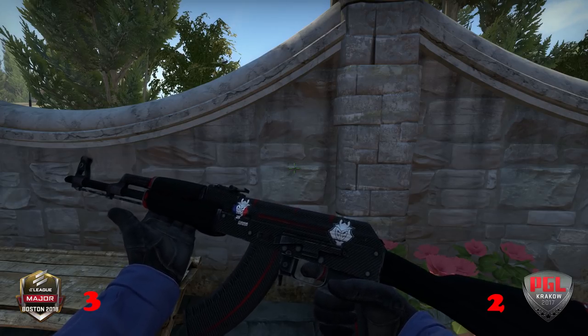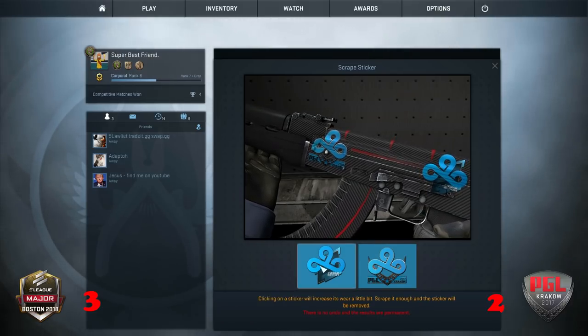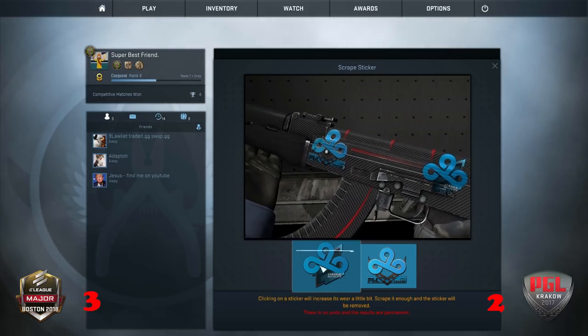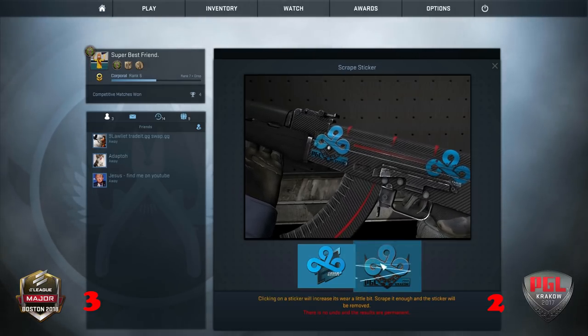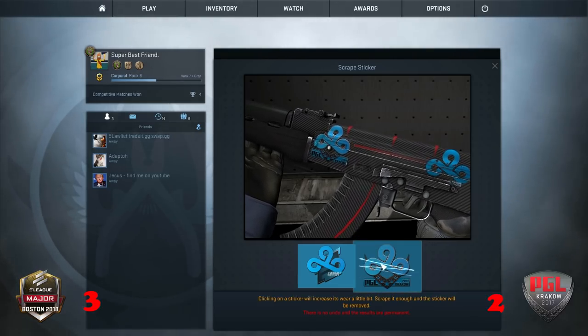Next up, Cloud Nine. From memory, I think the Cloud Nine one scraped really well, so hopefully the Boston one is going to turn out quite good. I'm a little bit worried about the Krakow one — I feel like this one could end up being a bit of a mess. Okay, that one scratched more than I was hoping. Still, let's compare it to the Krakow sticker.